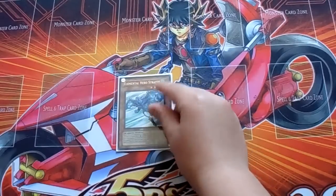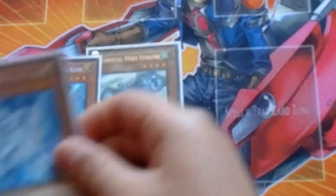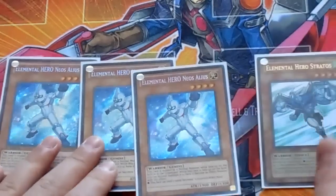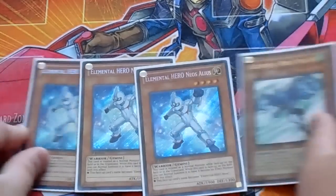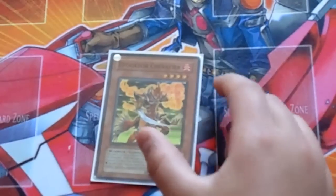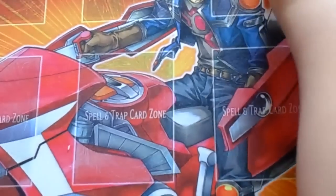We've got the hero lineup. We got one Stratos, and then of course triple Alius. This is the main core of your deck — Alius as well as Stratos. The main monster is one Stratos. Next we got one Evocator Chevalier here for the extra Gemini — Gemini Spark target, amazing card. It's also a 1900 ATK beater, like another Alius but it's not a hero.